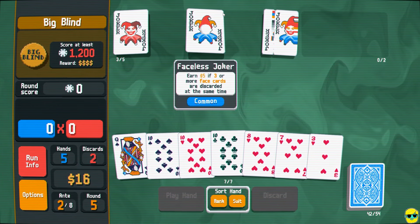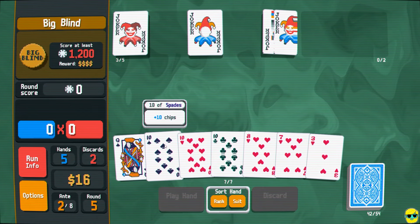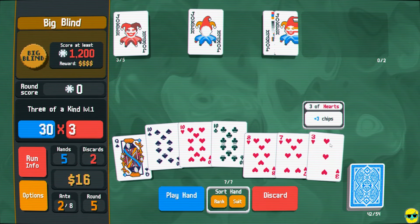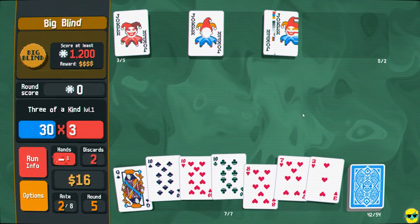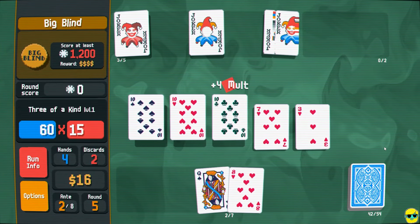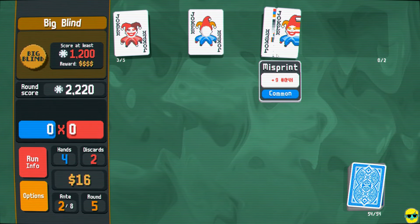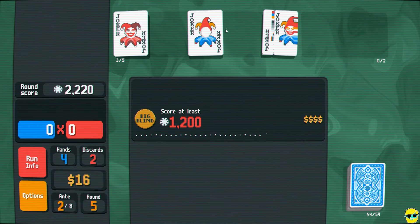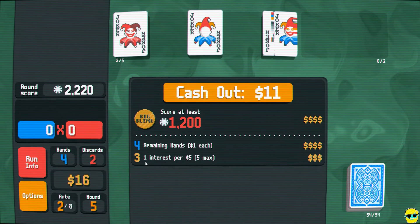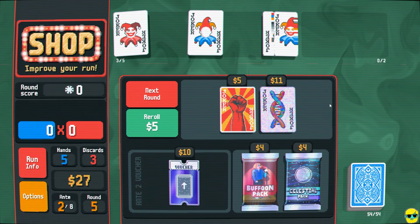Now we have four to a dual flush, but we also have three tens which are even. I'm going to play this and get rid of these cards. This won't win unless this goes off — it's going to be close. It gave us 22. This is called the Misprint joker — it gives you a random mult. We ended up winning. And as we mentioned before, cards that give you money in the run count toward the interest, so we actually collected three interest. We get 11 bucks plus the five we made, so we're up to 27.